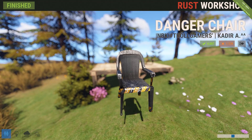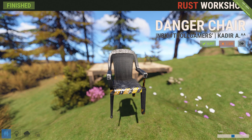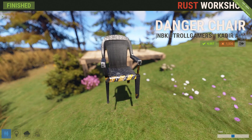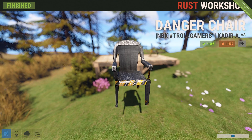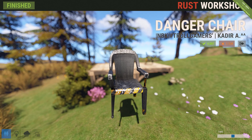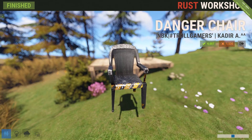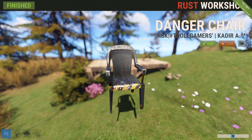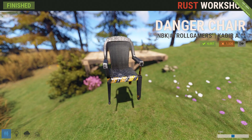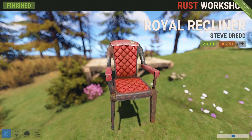Next up we've got the danger chair — quite a name. Nothing really too special, but if you like the look of it, hey, it's a chair. Honestly, I think things like the chair and the rug should maybe be 50 cents — a dollar fifty is a little steep for an item you can't even sit in yet. That will eventually be added, but for the time being, 50 cents would be more appropriate for such skins.